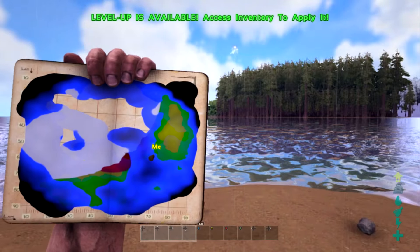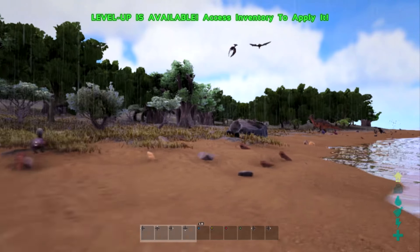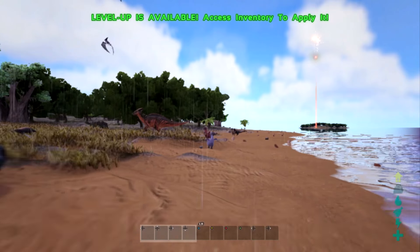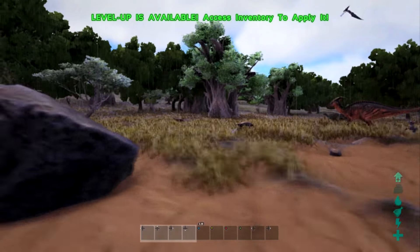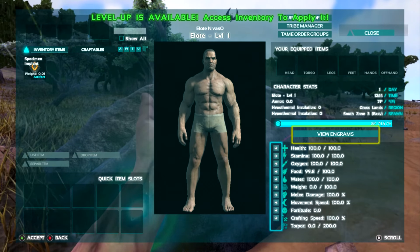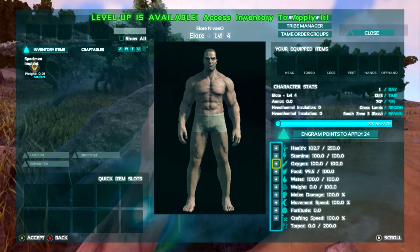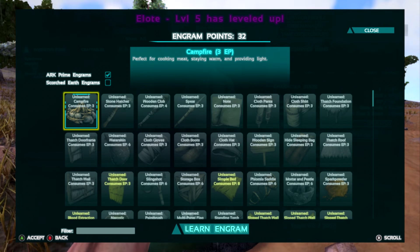This world has a lot of water, which kind of sucks, but we set it between having a good amount of water and a good amount of hills. We already have levels because of how our rates work, so 250 health, and let's do that.